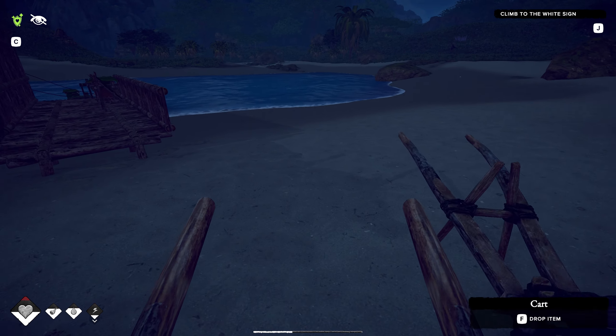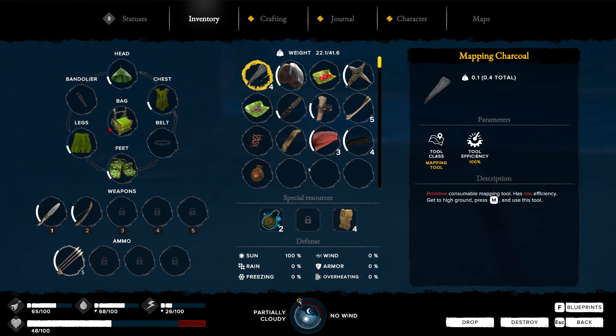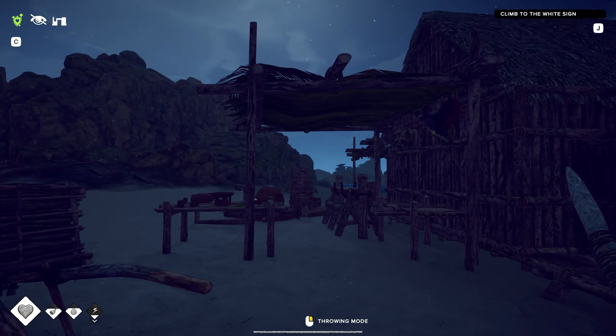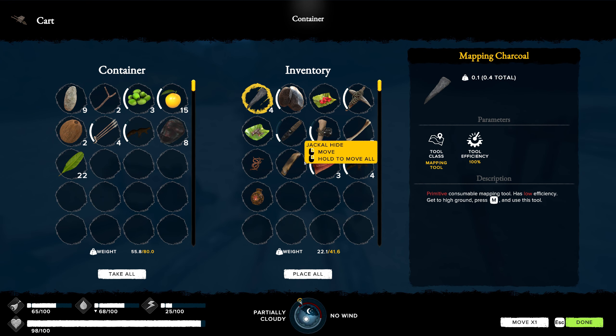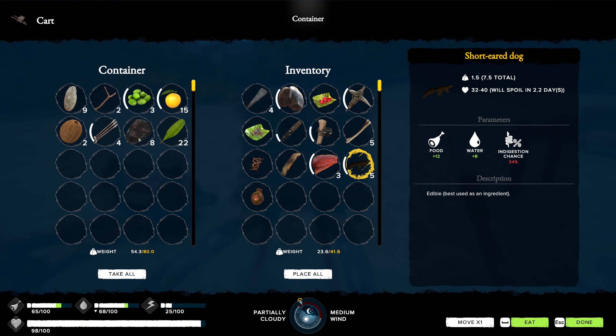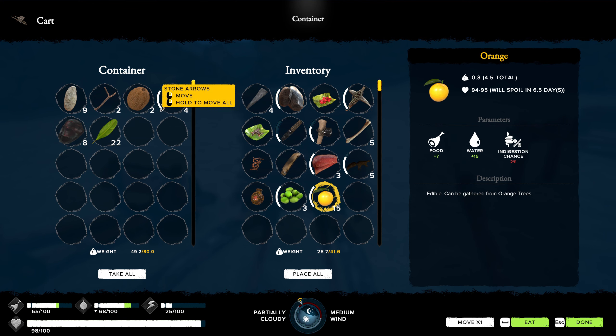I think we're going to go ahead and drink one of our living water. It'll give us back all of our health. It's been kind of bugging me seeing that red all the time. I kind of wanted to save them just in case, but I think it's better to go ahead and use it. Let's empty you. We'll take that, cook those up — we've got five of them, that'll be plenty. I want to take these and put them into the storage container.